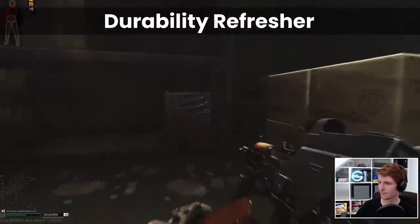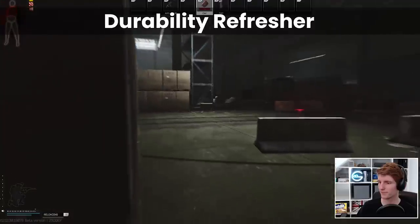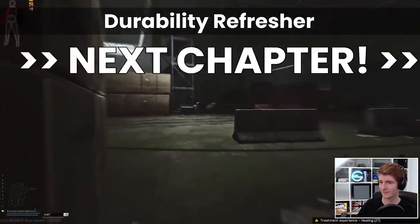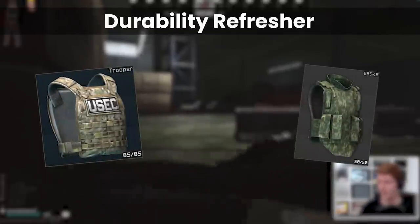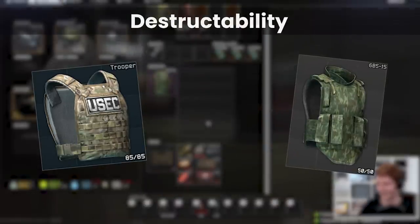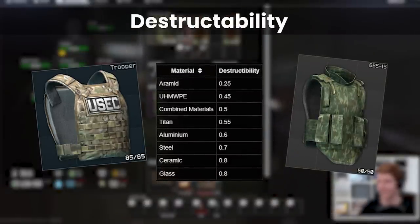As usual, we'll do a quick reminder of how the durability system works for those who are new or have forgotten, so please do skip this chapter if you've heard me talk about it 10,000 times already. In short, the durability that you see in-game on each armour isn't the whole story as you have to take into account the material too. On the wiki, there is a table for what we call destructibility, which tells us how much damage an armour actually takes when it gets hit by a round.